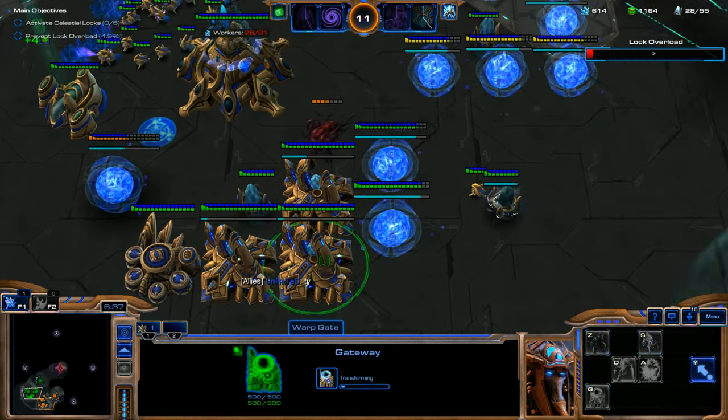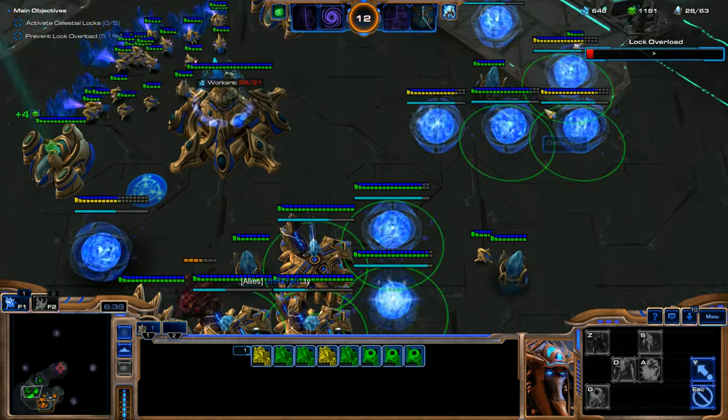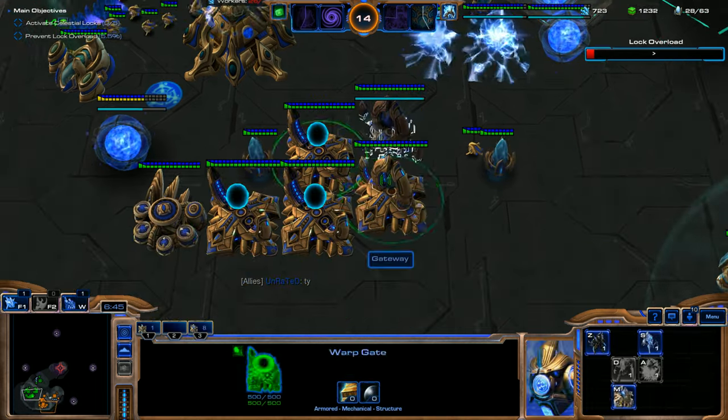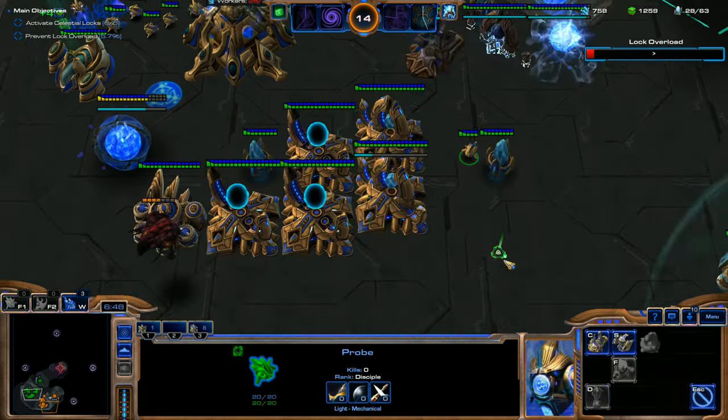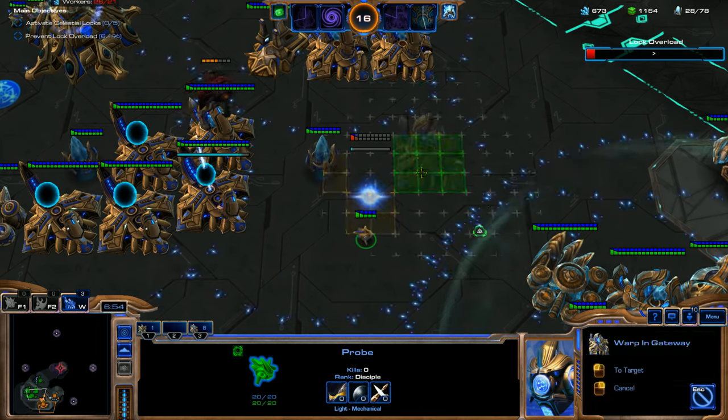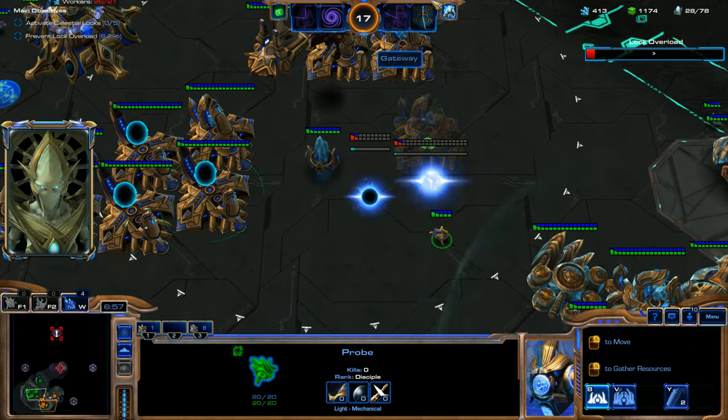We've got Warp Gate research now, so we can start turning all of our Gateways into Warp Gates. We'll throw down the Dark Shrine since the Twilight Council just finished, and then two more Gateways right in front of that.